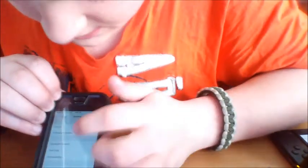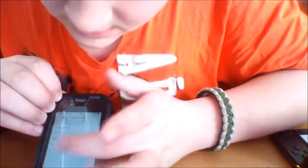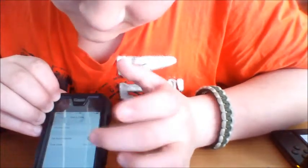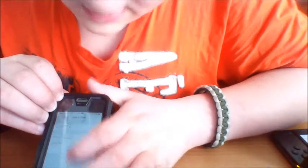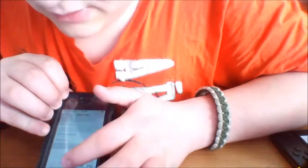Then you want to go to General, Date and Time — wherever that is — there it is. You want to turn off 'Set Automatically' if you have it on. Then select the date down here. It'll say whatever day it is — today is April 6th — and you want to change it.